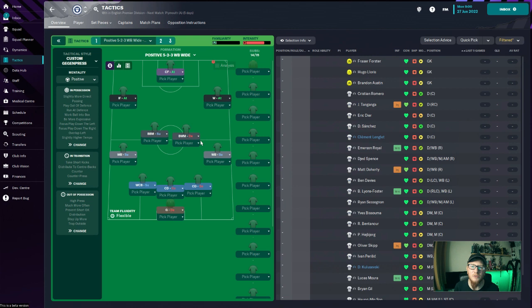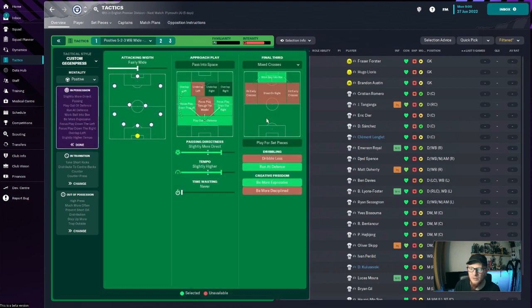We're going to be using three tactics within this save. The main one is the 5-2-3: three centre-backs, one acting as a wide centre-back to support the wing-back on the left-hand side, two wing-backs, a box-to-box midfielder, a ball-winning midfielder, an inside forward on the left, a winger on the right and a complete forward up front. In possession, we're looking to focus play at both sides with an overlap on the left. With Son playing on the left cutting in, we want a player ahead of him so he can find a pass and put the ball into Kane. We've got the instruction to work it into the box, play fairly wide, slightly more direct, slightly higher tempo, run at the fences and be a little bit more expressive.